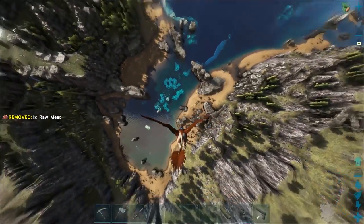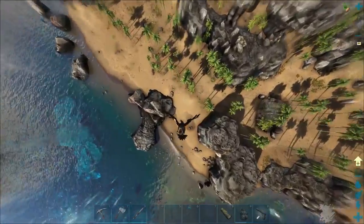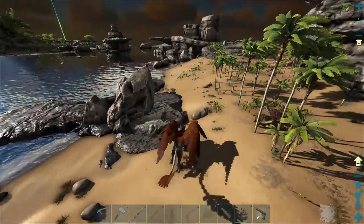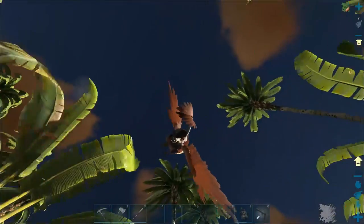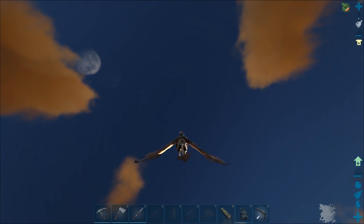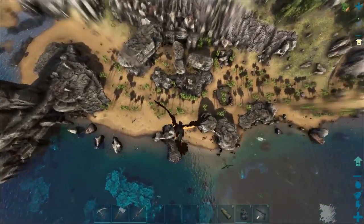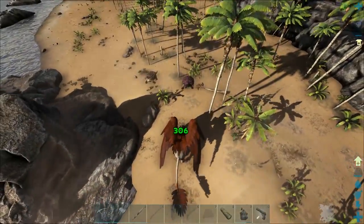We're almost out of stamina so let's land. I want to see how much damage that sky bomb dive attack does - people have been telling me I've gotta check it out. There are turtles down here so let's test this out. Oh my god - 300 damage! That's really good, that's awesome!